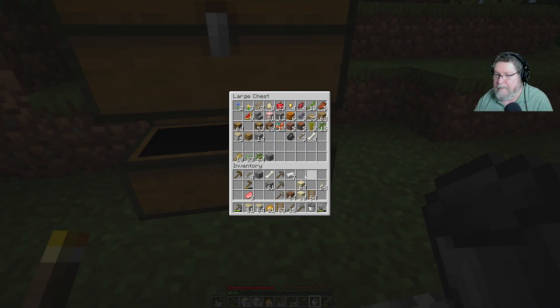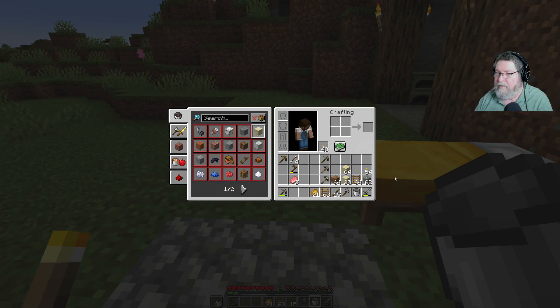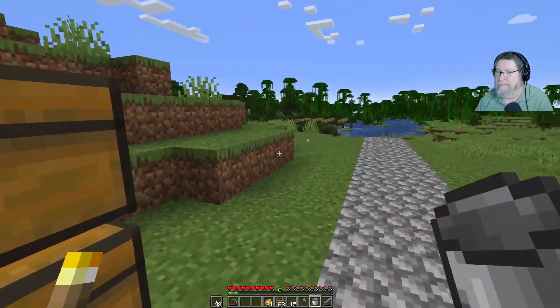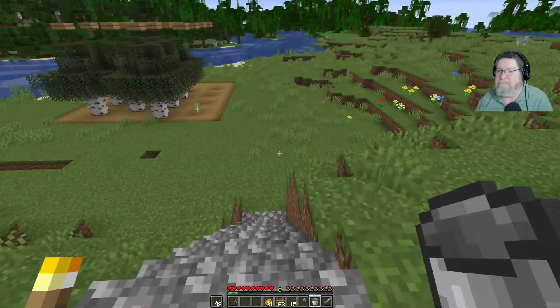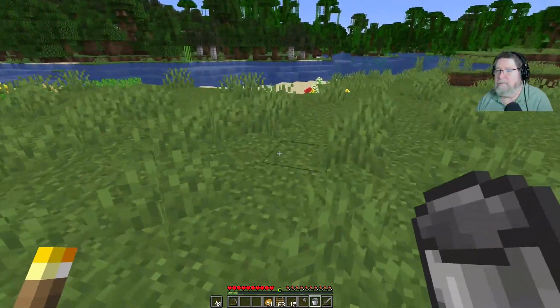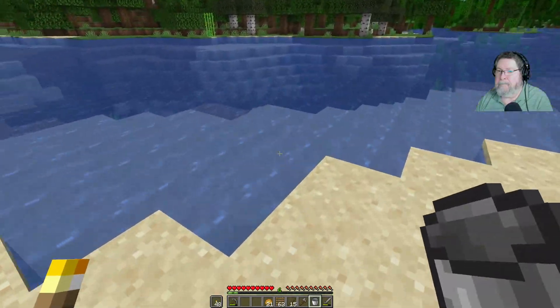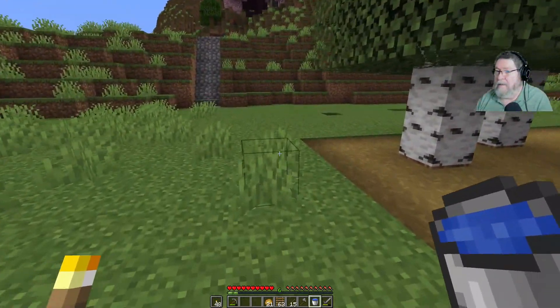Let me put this stuff away and sort the inventory — add the cobblestone, take these logs out. I've got 63 ladders, 48 torches here and 54 there. Let's get some water. I need a water source up close to where I'm building, but I'm afraid to go down by the water because of creepers — they're nasty and ugly. Alright, got a bucket of water. We have a water bucket, so I can start my garden now.